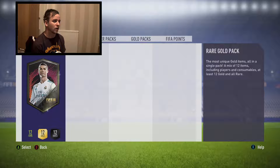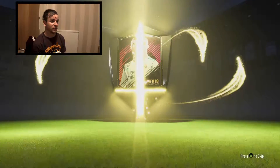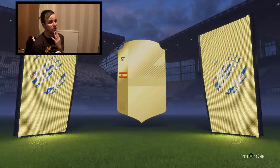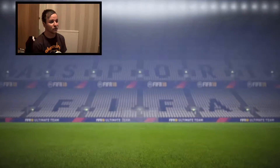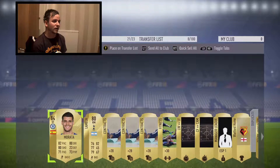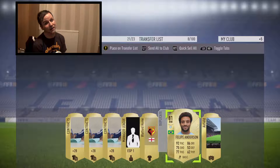On to the last pack — the Rare Gold Pack with 12 rares in, mixed with consumables as well. We do get a board! Second board in a row. Anything good? Spanish striker... Morata! Could have been Costa, but Morata is pretty decent — 84-rated. Two board players, I'll accept that any day. And Lamella — not too bad as well, so we'll keep them. And we get Felipe Anderson — pretty decent card. So yeah, wasn't too bad, that one.